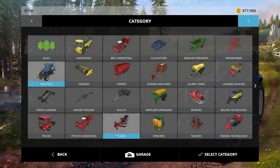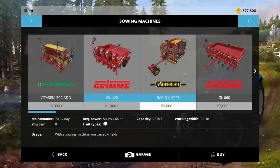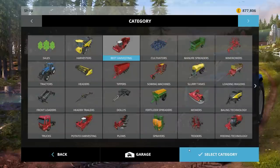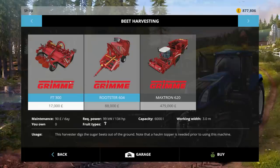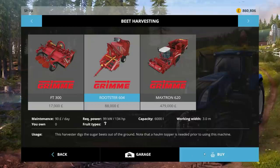Sugar beet is definitely something I am interested in getting into. Let's have a look at sugar beet planter — will that do sugar beet? This one does, oh hello! So we can plant sugar beet. We're not going to buy that yet — we're going to buy the front and back sugar beet equipment. We need 134 and 161. Let's buy that and buy that.